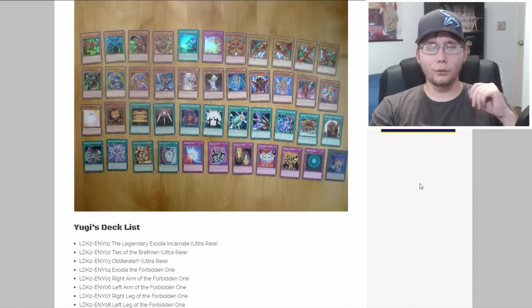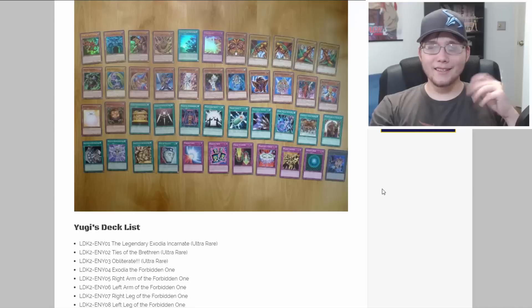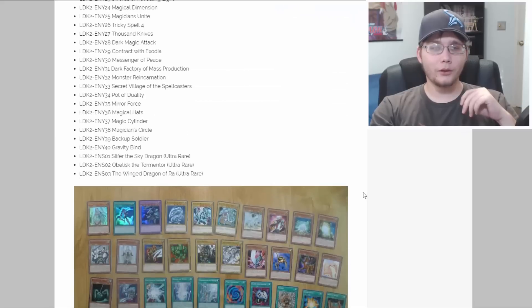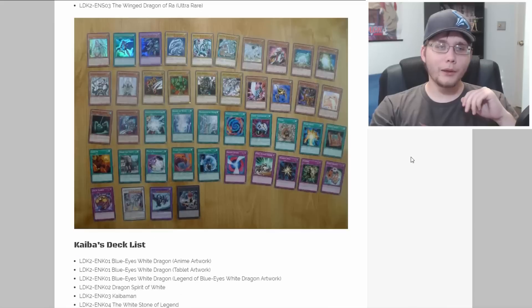Beyond that, you're getting a lot of nostalgic cards: the original art Dark Magician, original art Dark Magician Girl, Buster Blader, and of course all five pieces of Exodia to go alongside Legendary Exodia Incarnate. This is more Yugi's personal cards rather than Yami's — you're also getting Block Man, Tricky, Silent Magician, and other cards Yugi used. There's a full list linked in the description.